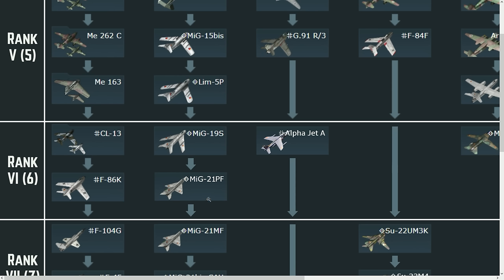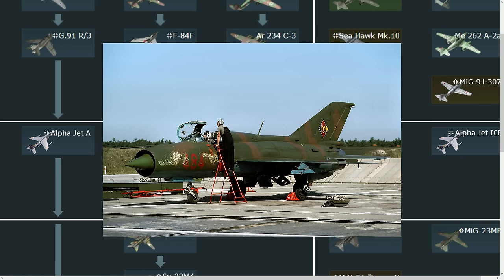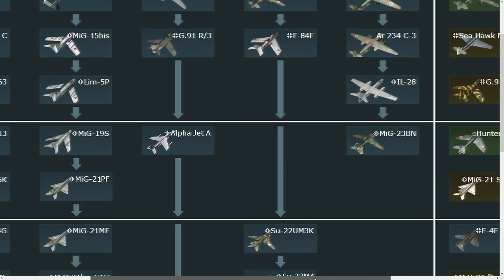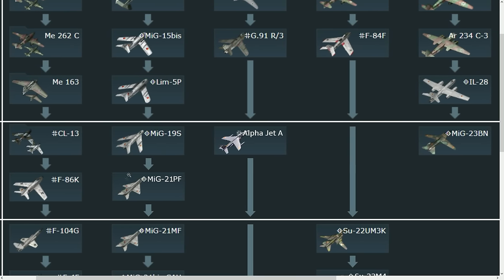A MiG-21 from the 60s would bridge that gap. We have three options: the PF, or if not because of the cannon issue, the PFM — which would be basically the same MiG as the SPSK but with 60s ammunition like R-3Rs and R-3Ss. No KH-66s for the Germans, but if it can be used it can be added. It would be very similar to the PFM on the Soviet tech tree.